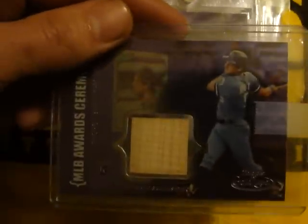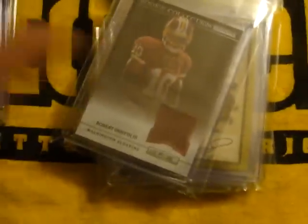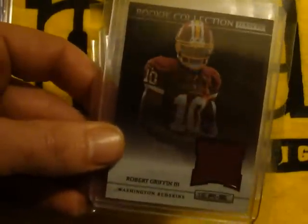It's George Brett — black hard, pretty cool looking. Garrett Atkins letter out of 15, auto. Robert Griffin III jersey from Topps Chrome. Another one from Rookies and Stars. Miss Griffey auto jersey out of 25.